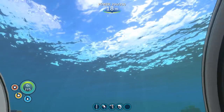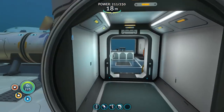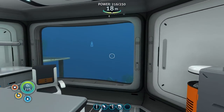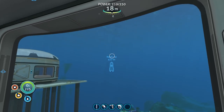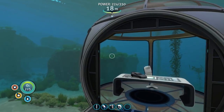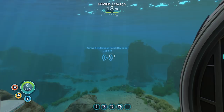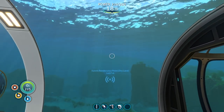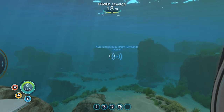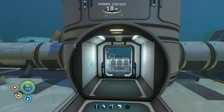I did a ton of exploring and got some cool new things I'm going to show off in a second. I think we do have all the material needed — at least I hope — to get off this planet, put the final piece on the Neptune and take off. I also got this little Aurora rendezvous point on dry land and it points to what I call survival island, the one with the Degasi sea bases on it.